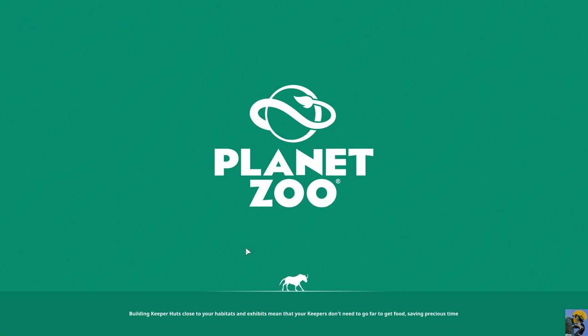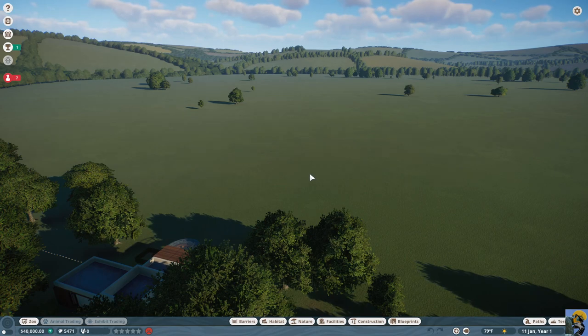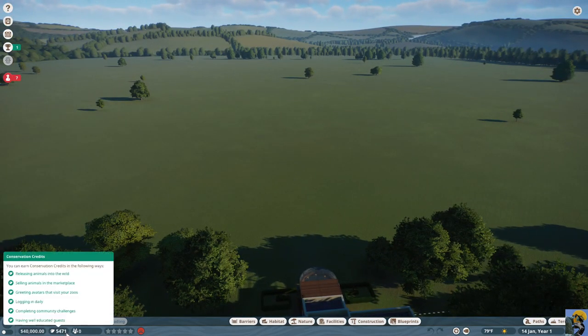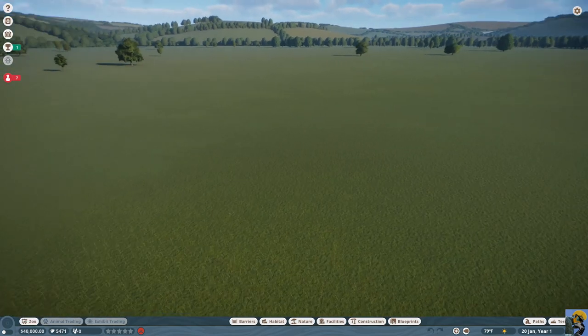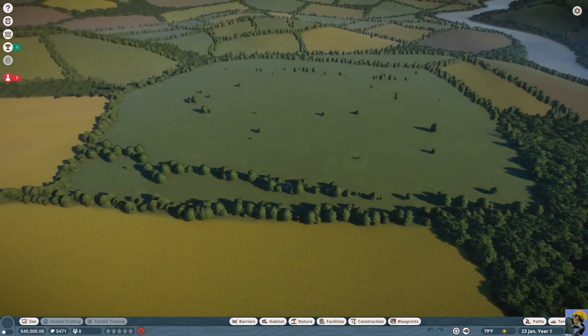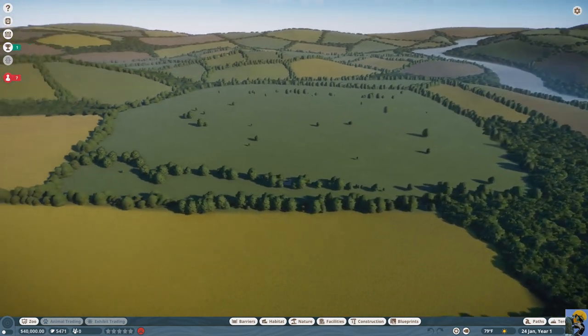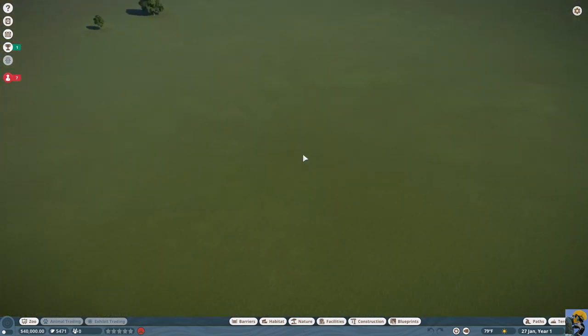Here we go. I apologize to everyone — I'm going to forget all of the key bindings, everything you're supposed to do in this game, but we're going to give it a go anyway. I want to look at my starting situation. One of the great things about this game is that you carry over conservation points between your different zoos, so I'm starting with a reasonable amount.